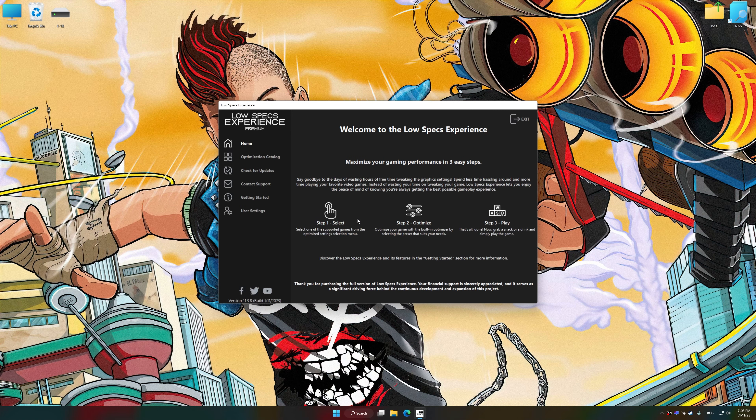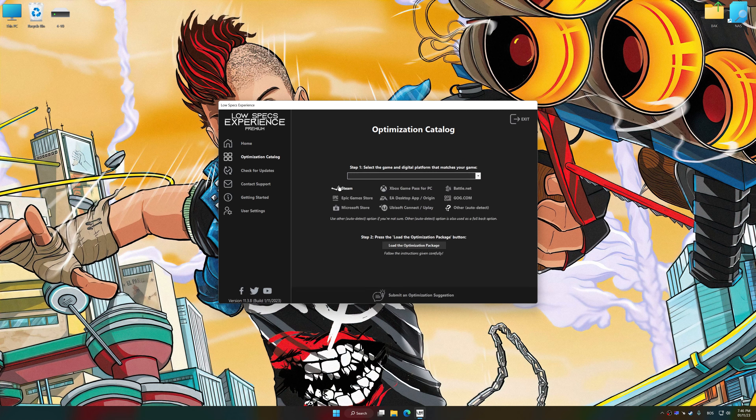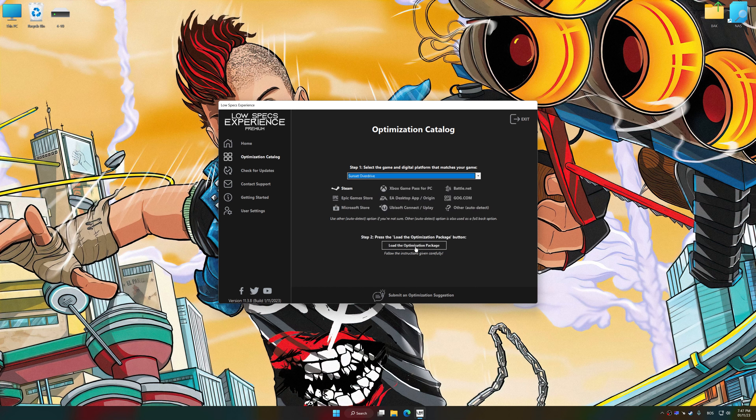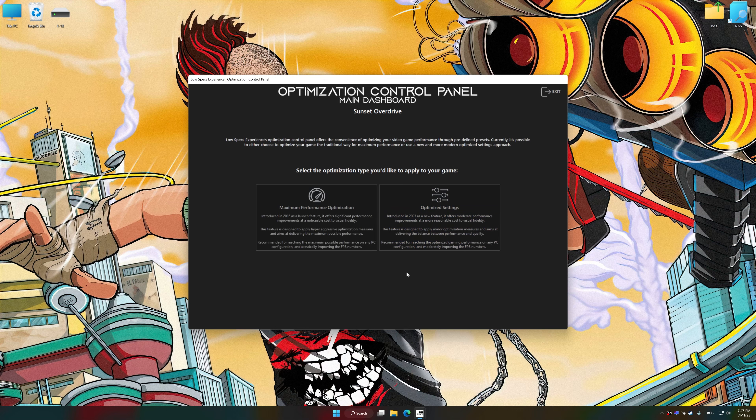Now select the optimization catalog, select the applicable digital platform, and then select Sunset Overdrive from the drop-down menu. Once done, press Load the Optimization Package. Low Specs Experience will automatically detect a supported game version on your system. Press OK and the optimization control panel will load.